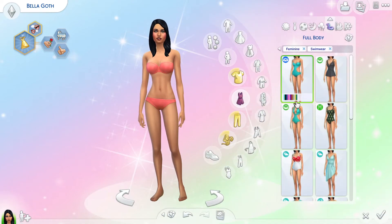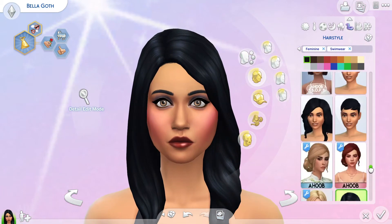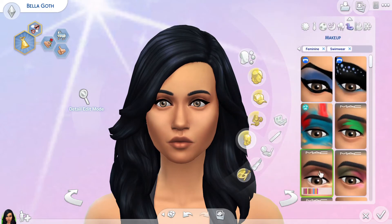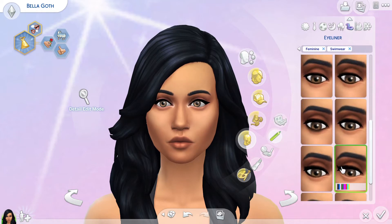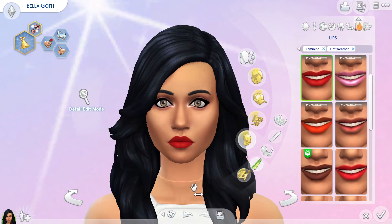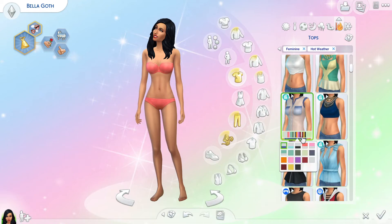Moving on to swimwear — I had to use this one, it was the swimsuit I knew for sure I wanted on her. She definitely gives off that vibe; her and Nancy Landgraab, but I was like, Bella would totally wear this. She's got to be a very confident woman. We gave her that swimsuit, and I don't know why she was trying to wear a hat, but she did not succeed — she tried but she did not.